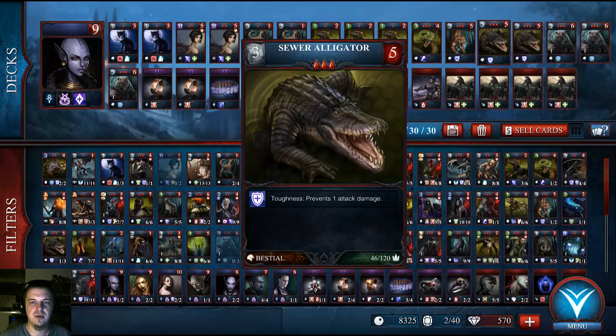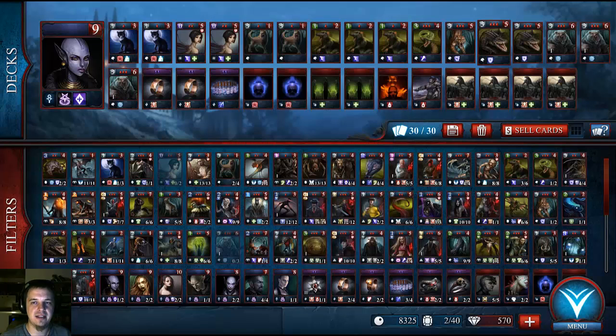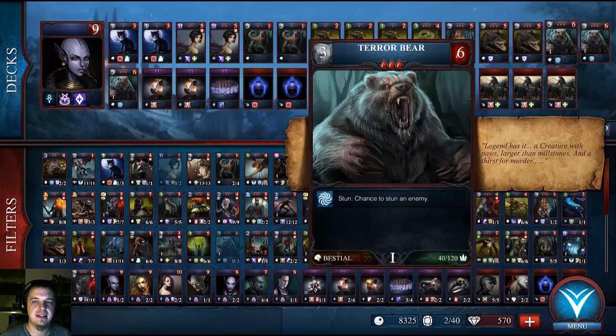Sewer Alligator again — three attack, five health, five toughness. He also has Toughness, which allows incoming damage to be reduced by one, allowing him to act as quite a tank. And then these are my main force. I have three Terror Bears, which deal three damage and have six health, and they also have a chance to stun upon attack.